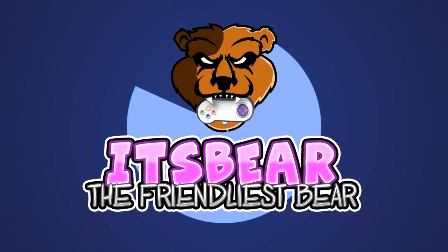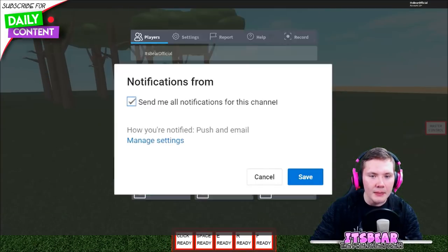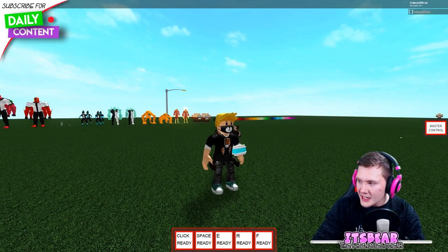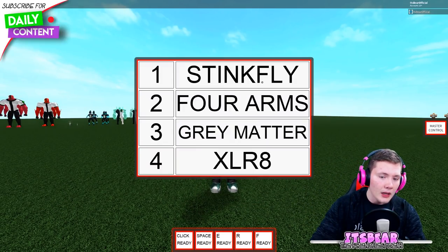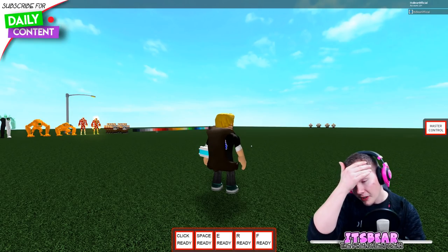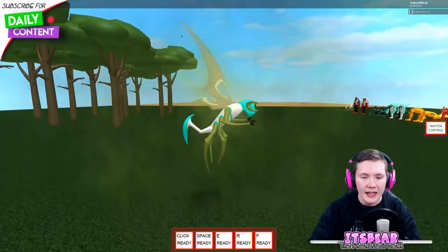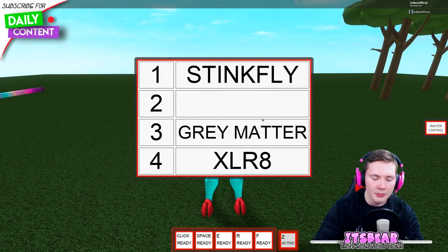So today we are in the remake server — specifically a private server belonging to the owner himself, Sushi Walrus. As you can see there's a new character on the roster, but we'll get to that in a second. First, there's a Master Control button up there, and if you click it you see a bunch of names bound to a couple of numbers. If I press one, for example, I change into Stinkfly, and if I press two I can quick-switch to Forearms or whoever you put in there — like Diamond Head.